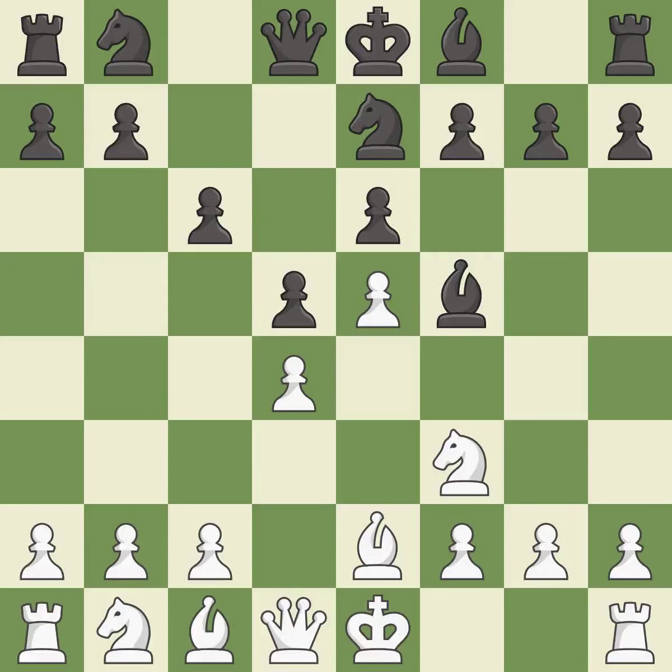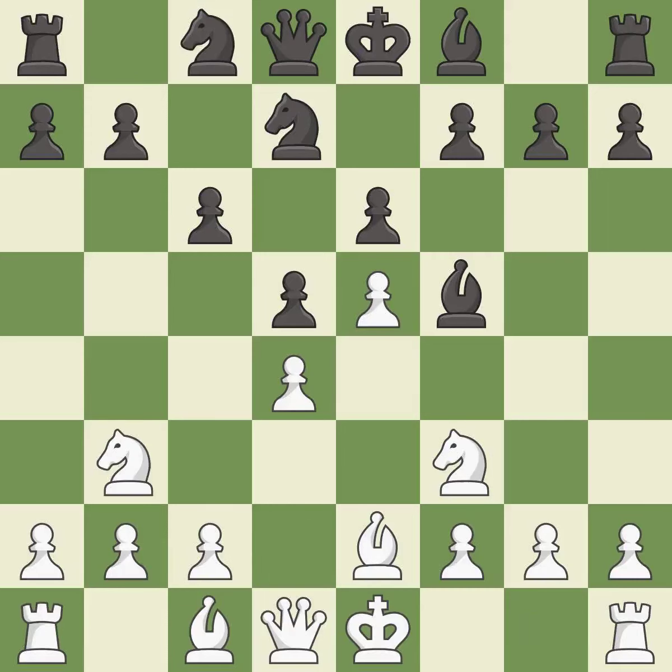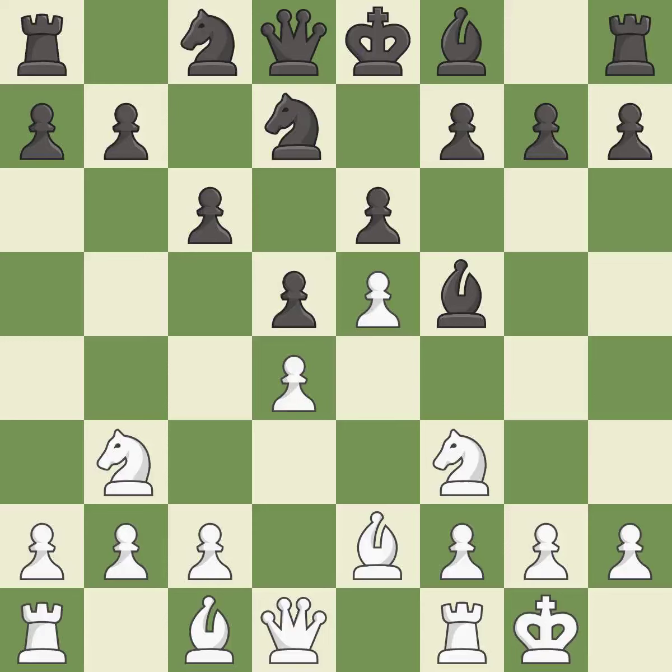Both sides develop their knights off their starting squares, getting them into the action. Castling gets the king to a safer square, out of the center of the board, while also developing a rook. Castling kingside tends to be safer because the king is further from the center.